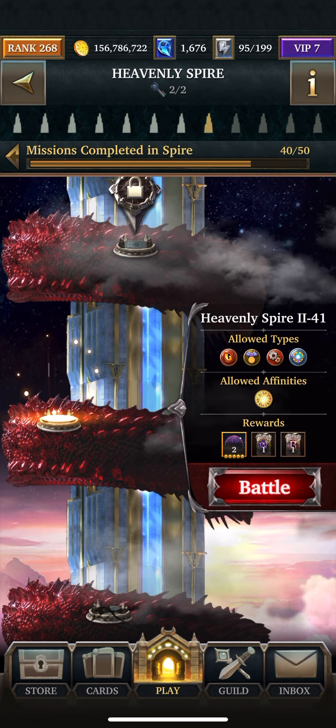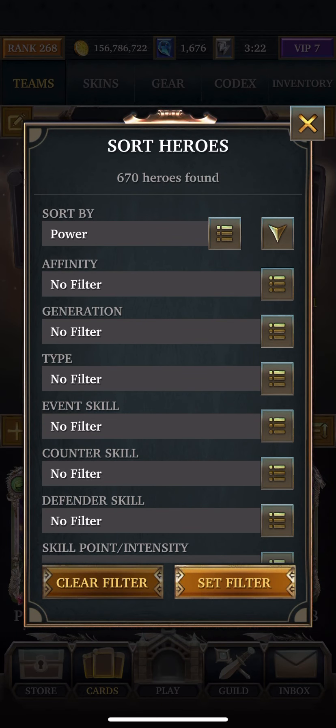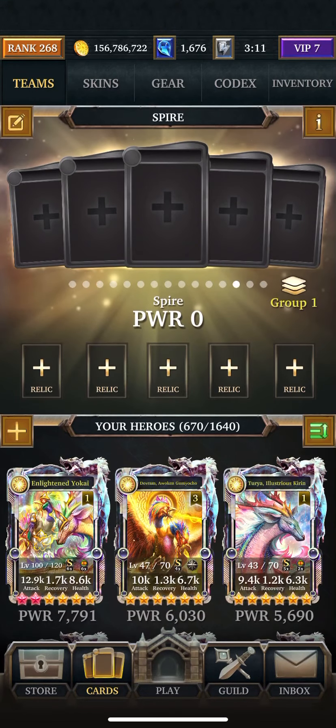This boss has no Aegis, so I'm just going to pick the biggest team I can, just in case the health is crazy. For Creature — not Ancient Creature — there's a Yo-Kai deck, so I'll probably just go with that.